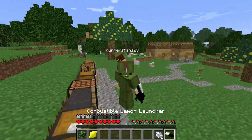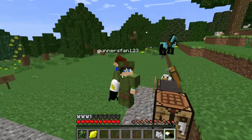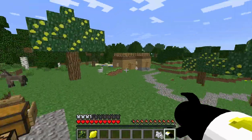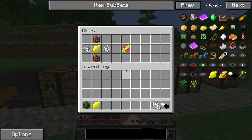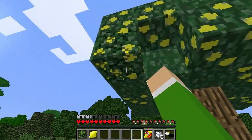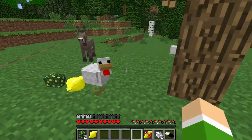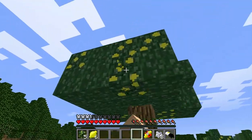Here is the combustible lemon launcher in all its beauty, with the lemon logo on it. I'll also grab an explosive lemon. Let's grab all this, try and get some lemons. We need ammo - six should do it.